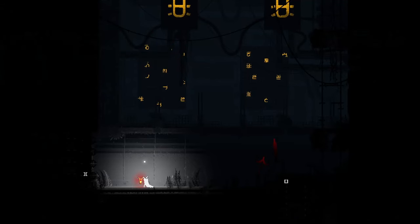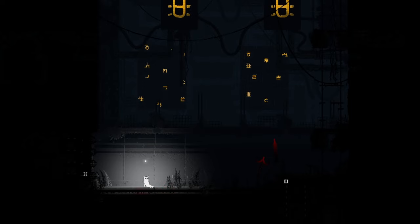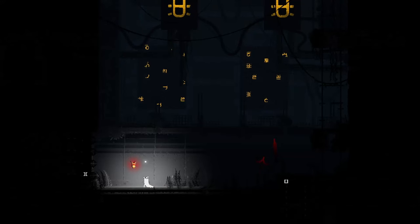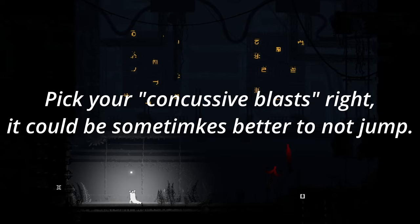You should always use the concussive blast in combat or to deflect spears. You can also perform the concussive blast mid-air — it kind of works as a double jump. I strongly advise using it mid-air because it negates the downside of accidentally grabbing a scavenger corpse. Though while jumping you also expose yourself, making you an easy target for any scavenger in the distance.